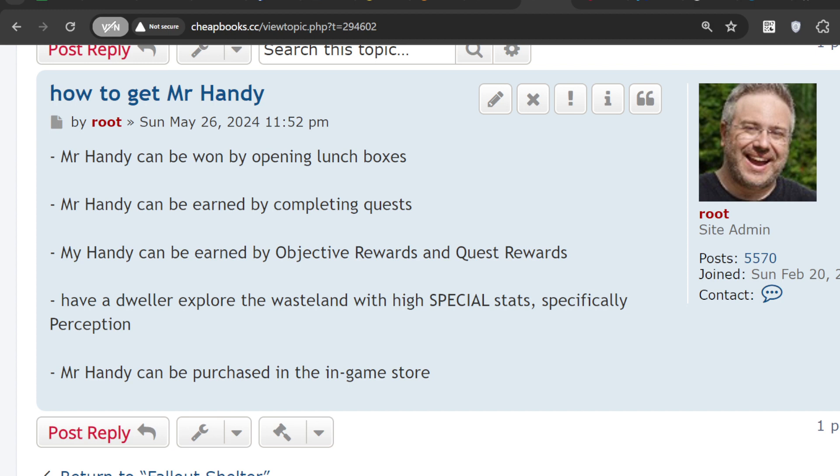You can win lunchboxes for free or you can buy them. You can also earn Mr. Handy by completing quests or by doing side quests while exploring the wasteland, through objective rewards and quest rewards.